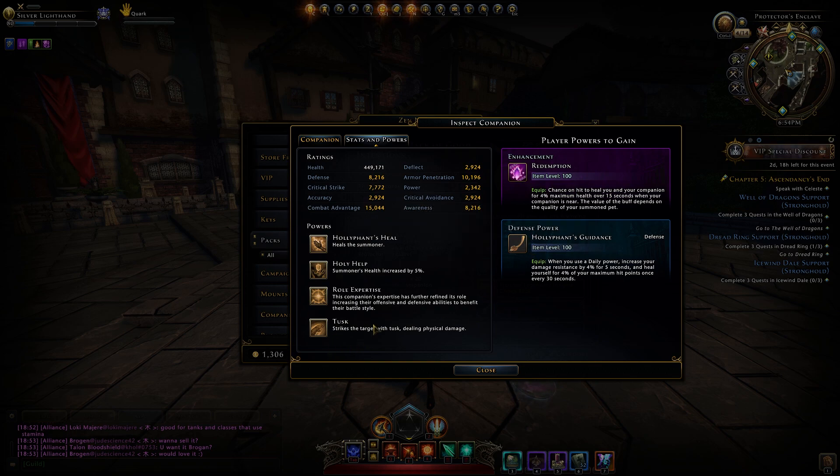There is one thing I just noticed that seems like it could be useful: this companion has a power that increases the summoner's health by 5%. Five percent more health is a lot — for every 100k hit points you have, it adds an additional 5,000. So if you've got 600k hit points, it's going to give you 30,000 more. It's a decent amount of HP. But the downside is that you have to have it summoned, which means if you use an augment, you're going to be missing out on a lot of extra stats.